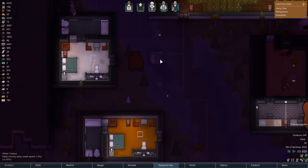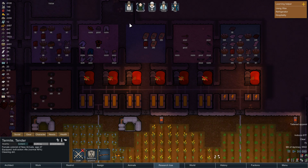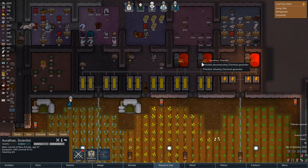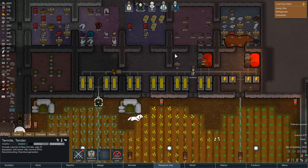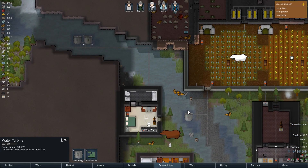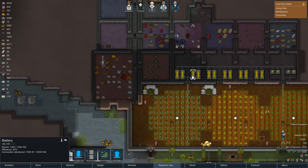We're building the last two generators right now. Let's rip these chem fuel generators down — those are all resources we can use elsewhere. Say goodbye to those. So much power. I thought we'd be producing more than that honestly, but the batteries are all fully stored. Okay.